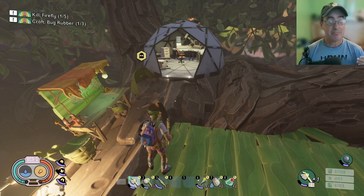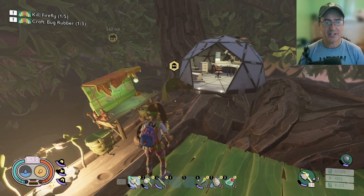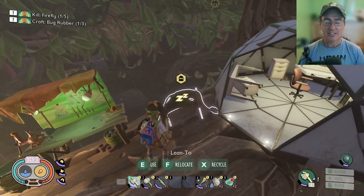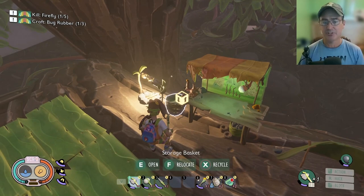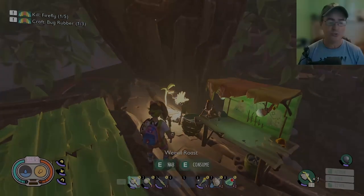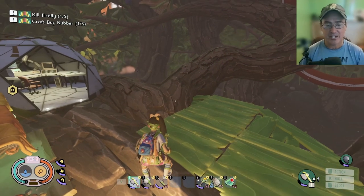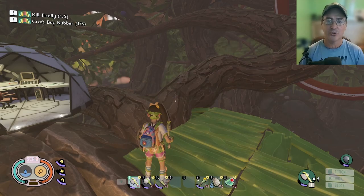I'm up by the research lab and I've made this a little outpost base, which I suggest you do. I at least added a lean-to here so you can sleep and set it as a respawn point if needed, a workstation, a little storage chest, and a fireplace for food. We're gonna continue on and I'll show you where a great location for farming these bug parts is.